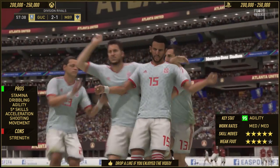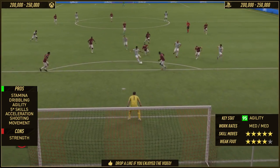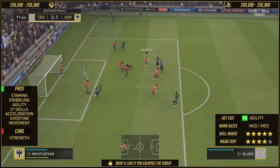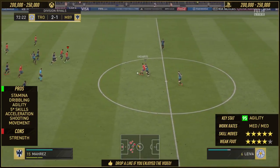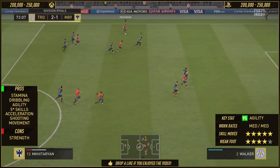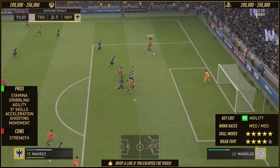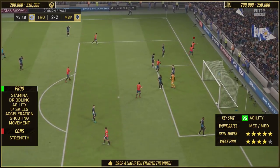In terms of the best chemistry style for the card, I went with Engine, simply because it enhances the reactions — they're 78, so I thought I'd boost them up a little bit, and Engine does exactly that. You see Mahrez going deep in the field, playing it to Chicharito, receiving the ball back, playing it down the left-hand side, and getting the ball back with an amazing run behind the defence. Look how quick he is — he cuts it back and Chicharito puts it in the back of the net.